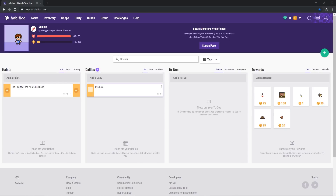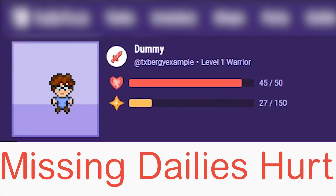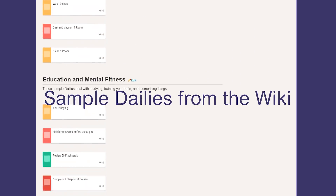When you check off a daily, you'll be rewarded with experience and gold. The difference between these and habits is that you will take damage if you don't check off a daily the day it's due. These are especially useful for establishing everyday routines.